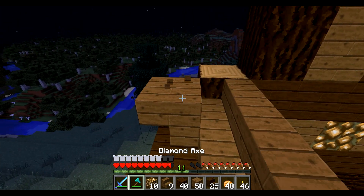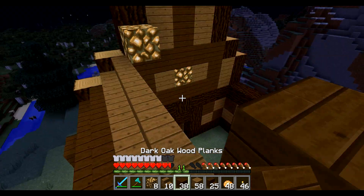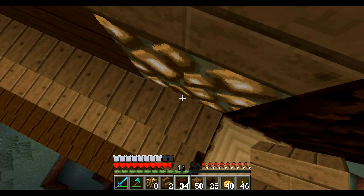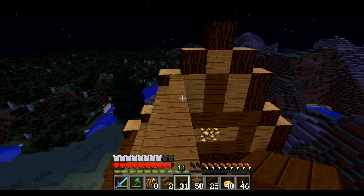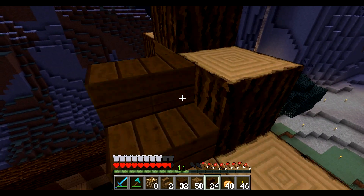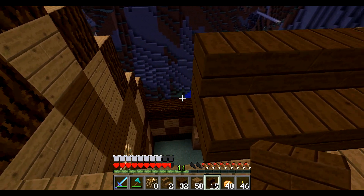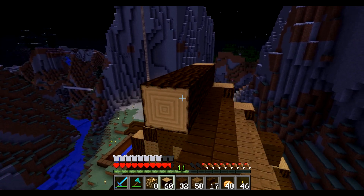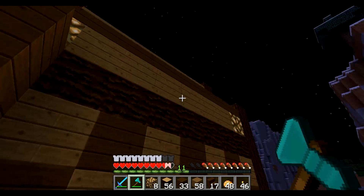Let's remove this, then put glowstone in the corners here. We're gonna put dark oak this time, then obviously spruce all the way along here. Then we build up here, and put spruce stairs all the way along here. And there you have it — there's just gonna be a beam kind of going across the top. That is basically all we do for that.